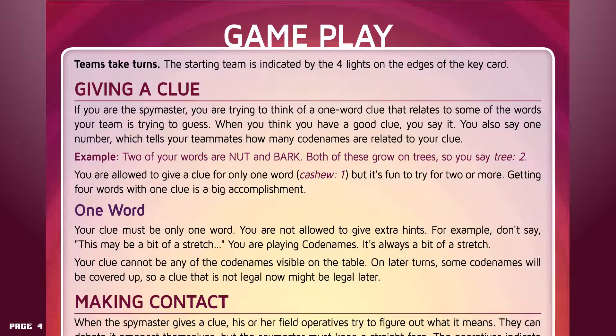Teams take turns. The starting team is indicated by the four lights on the edge of the keycard. Giving a clue: if you're the spymaster, you are trying to think of one-word clue that relates to some of the words your team is trying to guess. When you think you have a good clue, you say it. You also say one number, which tells your teammates how many codenames are related to your clue. For example, two of your words are nut and bark — both of these relate to trees, so you say "tree, two."